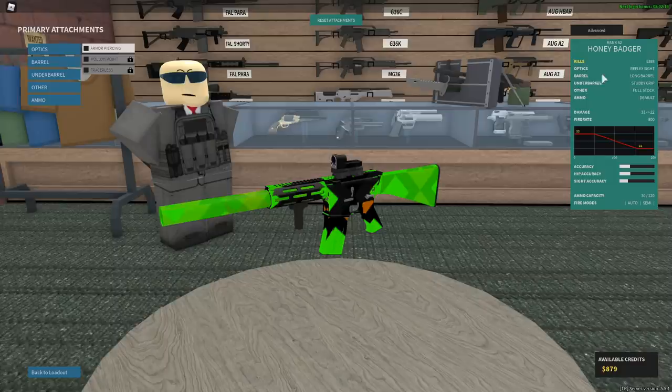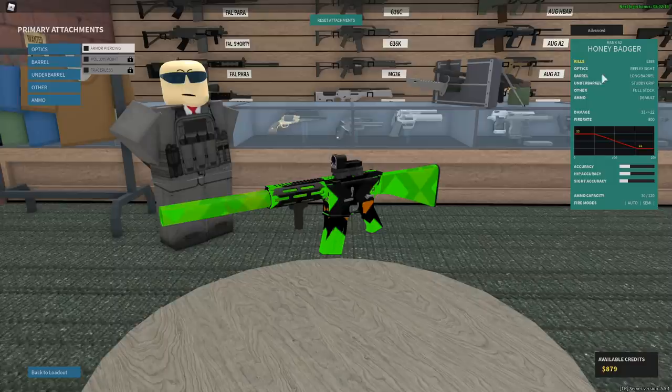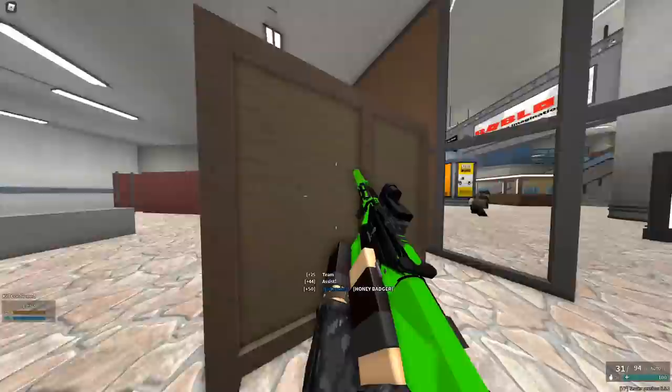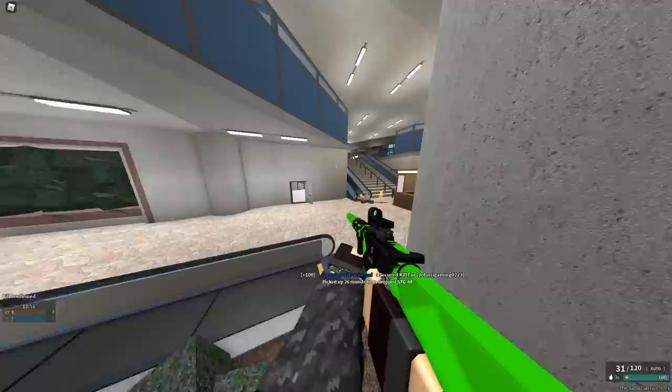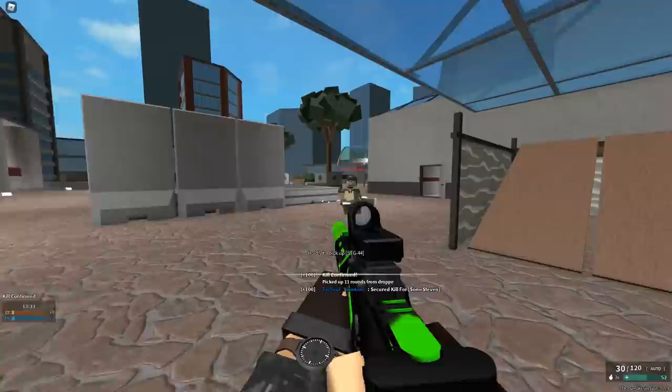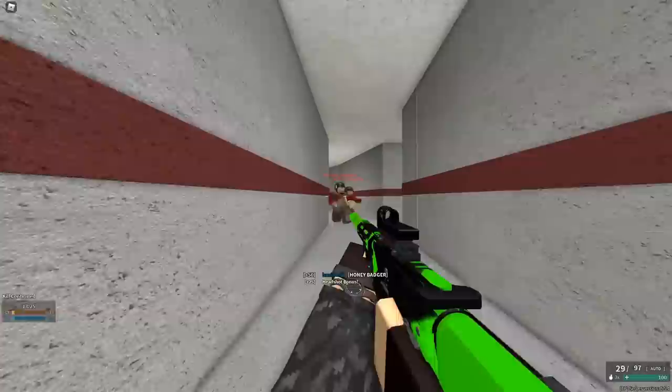A honey badger setup. Why is this orange? Why? So this guy wants me to put a reflex sight, long barrel, stubby grip, full stock, and default ammo on a honey badger. Why do I run so slow with this? I have not used the honey badger in a minute - actually quite longer than a minute, multiple weeks for that matter. Just give me a second to get back into my groove here.